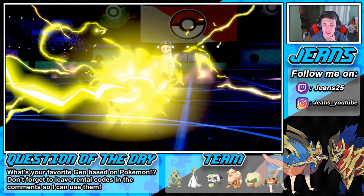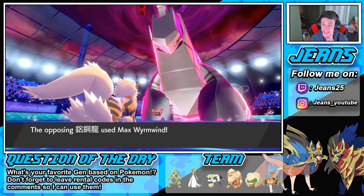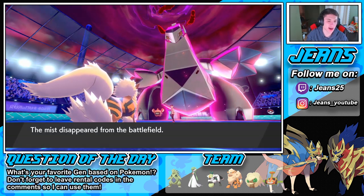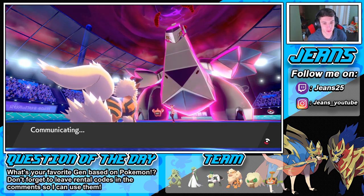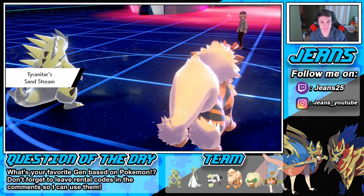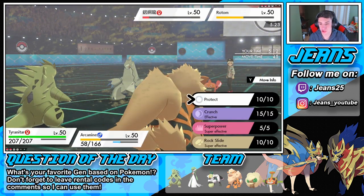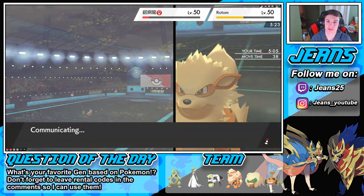T-Bolt's gonna take out Passimian — this actually might take us out, which is scary, but we do have Rock Slide. Rock Slide could be huge. This might have been a bad call for me to go into that Close Combat because now our defense is dropped. He's gonna go into Stab Max and we eat it — okay, we do eat that! We're chilling, we're gonna be able to take out the Duraludon, bring in the T-Tar, and get match number two in the bag! Sand Stream's gonna pop — Duraludon's done. Let's go into a Rock Slide on that Rotom and finish off the Duraludon with another Close Combat.